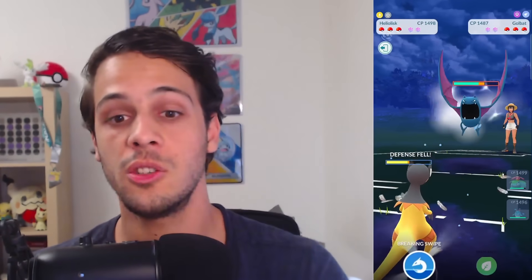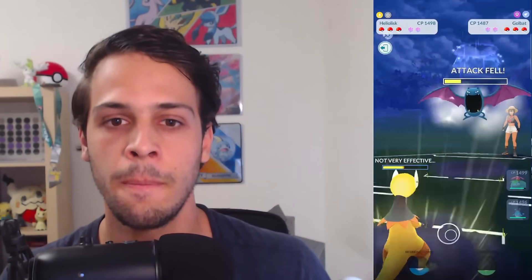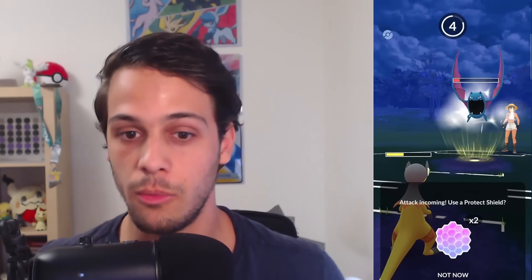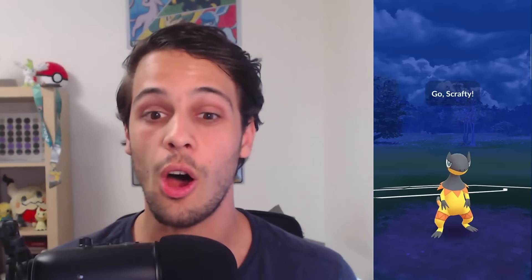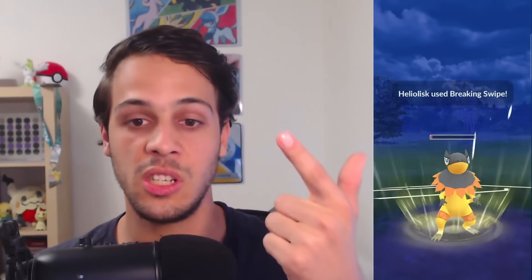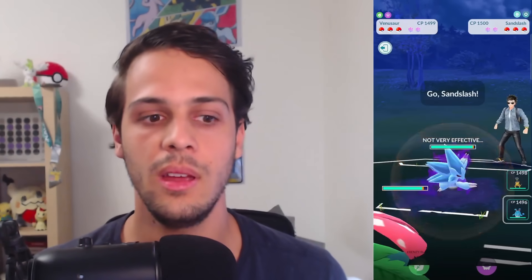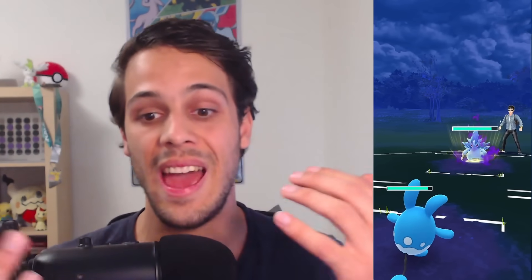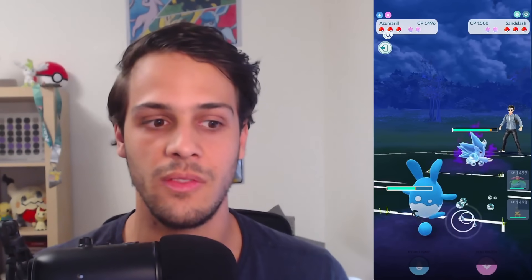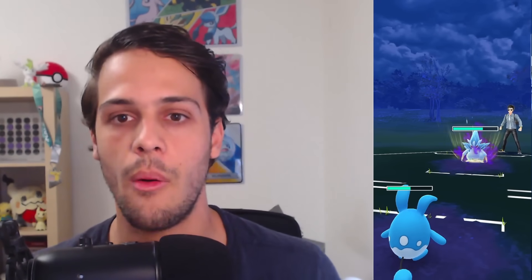Dig also got a big buff — from 100 to 80 damage and from 80 to 50 energy. That is a very good buff. Dig is an amazing move now, and it's good enough on Gligar to elevate it to the number four spot in PvP rankings. It's also one of the only core breakers for the Medicham-Registeel-Skarmory core, a type you really need as a core-breaker, otherwise that core is nearly unbreakable.